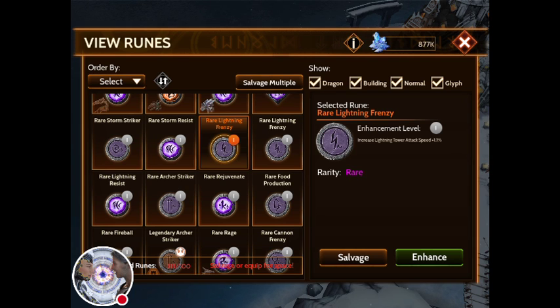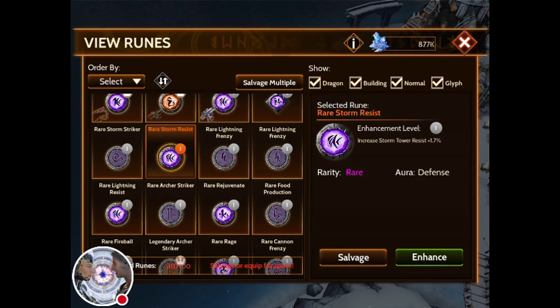Common and rare you could put on any dragon. Let's say I wanted to go to a rare lightning frenzy - this increases the lightning attack, but that's going to go on a tower. Rare storm resist, I could put on any dragon and it will work - this increases my storm tower resist by 1.7%. If I increase that to expert, which I would do twice, I would have a little bit more storm tower resist. Common and rare will work on any dragon.